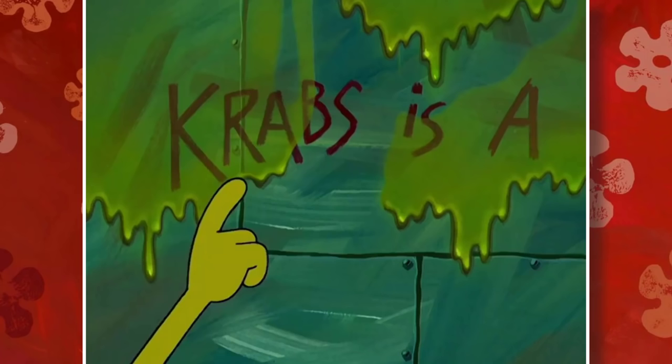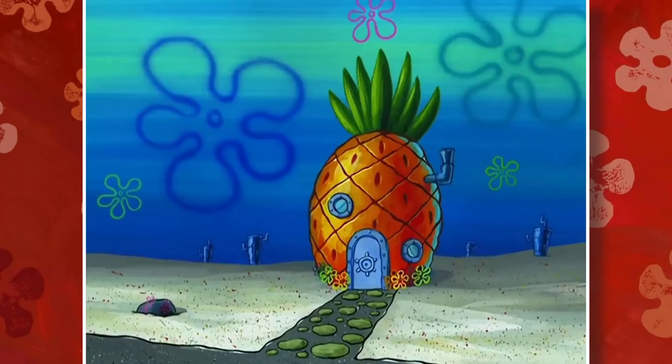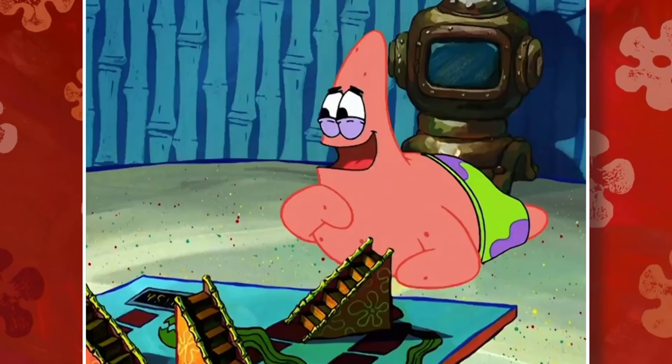Anyone who's watched SpongeBob is well aware of Eels and Escalators, appearing in the incredible episode Sailor Mouth, which Nickelodeon wouldn't allow today. SpongeBob and Patrick learn swear words and start yelling them to everyone in Bikini Bottom. At one point, they're told they should restrict themselves from swearing, and that story path eventually dives right into Eels and Escalators, a fun board game where dice are rolled and players move their character through Eels and Escalators.